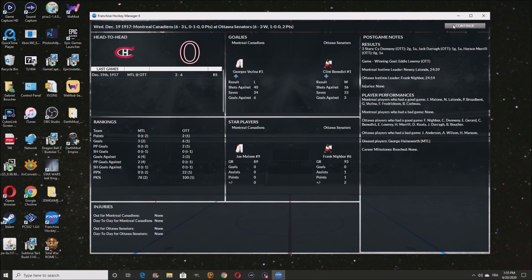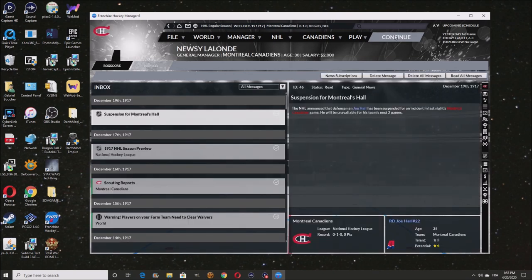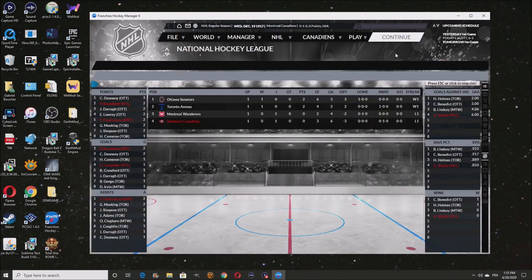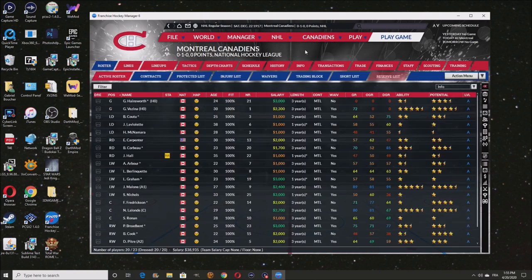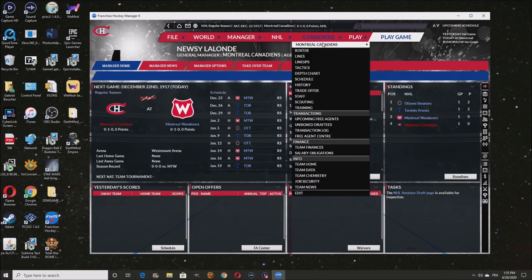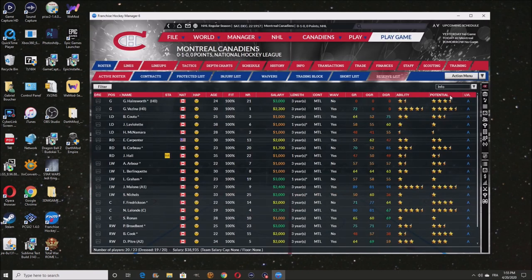40 shots on Vizna and he gave up six goals, so we lost our very first game six to three. Already a suspension for our team — Joe Al has been suspended for two games. You know what, I think we should be fine. Let's go ahead and dress everyone.